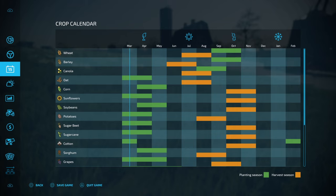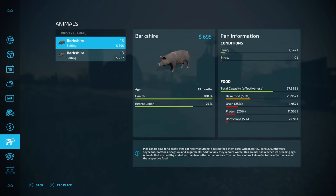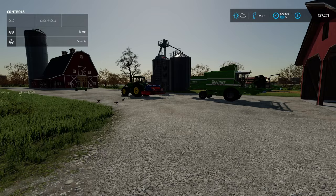Let's look at the crop calendar. Canola is going to be September. We're one, two, three, four, five months away. Checking the pig food situation: 45,000. Next month we're going to get another batch of 13, which is good. I'm going to sleep again because there's nothing we can do today.